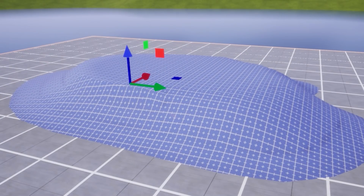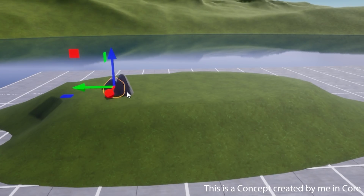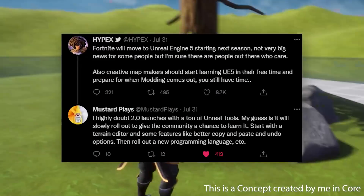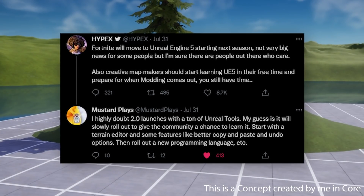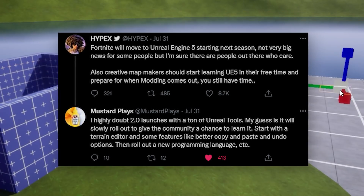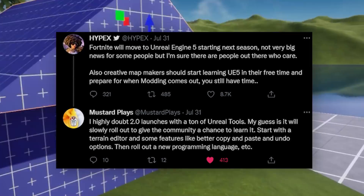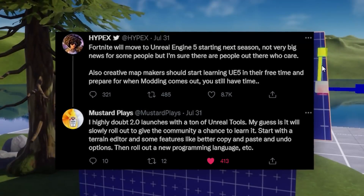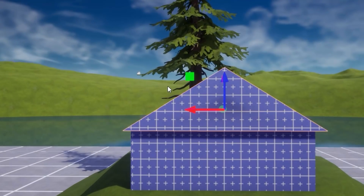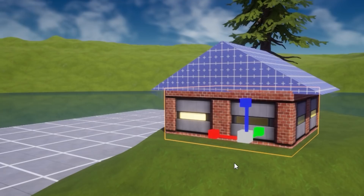What's poppin? My name is Richie and today I want to have a little talk about how you can properly prepare for Creative 2.0. This video is basically the direct result of a tweet from Hypex, where he said that Fortnite is moving to Unreal Engine 5 and that Fortnite creative map makers should start learning Unreal Engine 5 to get used to modding. MonsterPlays replied saying he highly doubts that Creative 2.0 will launch with a ton of Unreal tools, and that you should rather start learning a few simple things like terrain editors and not completely go out and learn Unreal Engine 5 by itself. That's basically what we're going to talk about today.